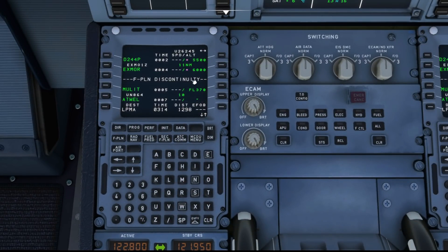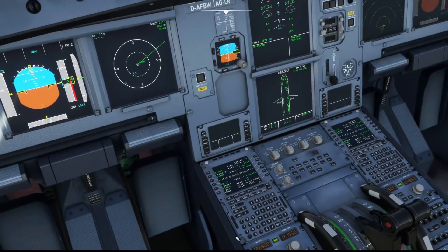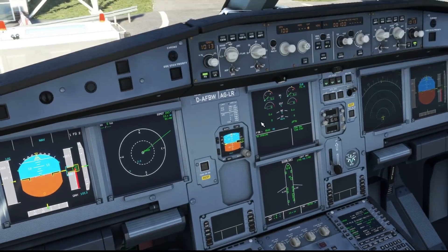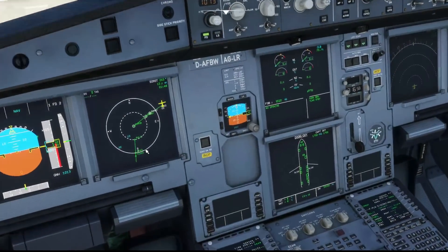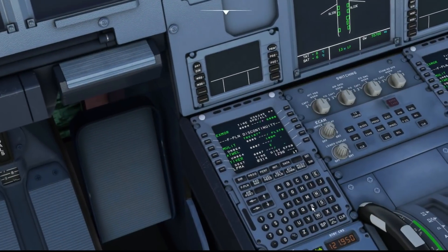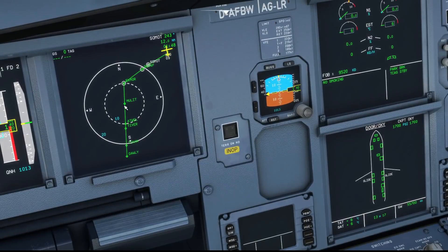One thing you also need to check when scrolling through your flight plan is flight plan discontinuities. These need removing, and that can be done by pressing the clear button and then selecting the discontinuity. You can see from this example there is a little gap in the flight plan — we can just clear that out, close it up, and the flight plan is complete. This is as per the real world, as discontinuities do exist there too. Always make sure you haven't got any in your flight plan, otherwise when you reach the discontinuity your aircraft will jump into heading mode and continue on whatever heading it was pointing.